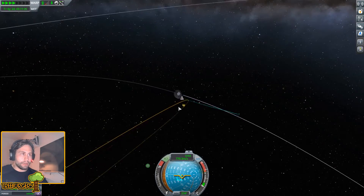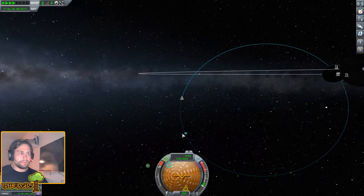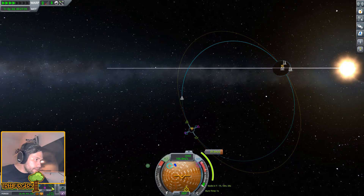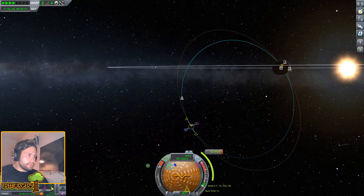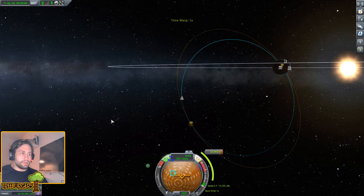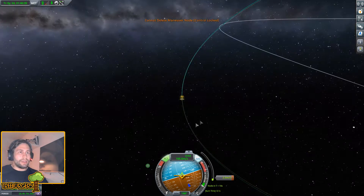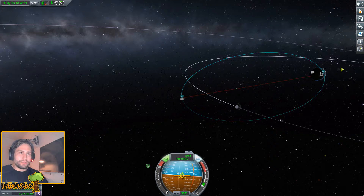We're gonna have to correct this because we are on a direct crash course into Kerbin, which is less than ideal. Let's set the periapsis here to around 50,000 meters, because then we can aerobrake - fly close to the atmosphere and use atmospheric drag to slow us down. I've seen it in the movies, it works - NASA even does it. I just realized I said NASA - I'm an idiot - but we made it. 71,000 - let's bring that down to 51,000, beautiful.